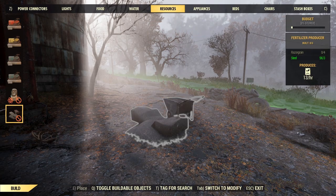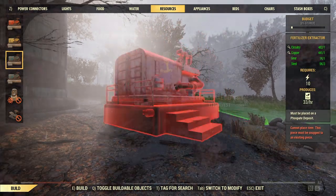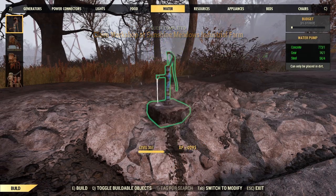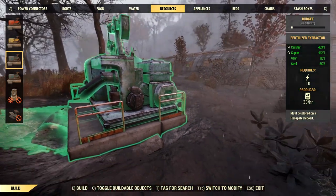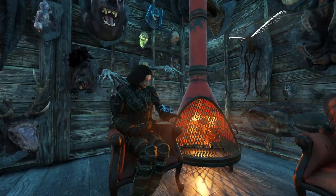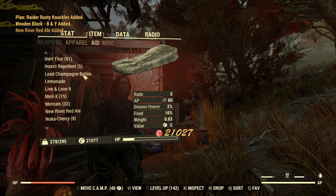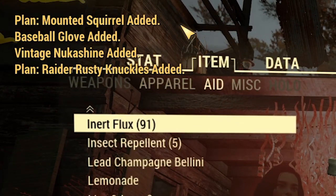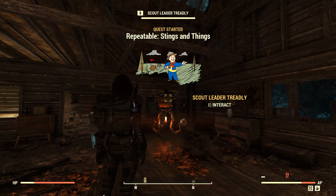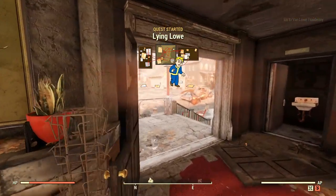Fertilizer producers can come in a few different forms. You can build a Brahmin pen after you find the plans for it and have that count, or build a producer at a workshop at a phosphate deposit. Sunshine Meadows is just one of the workshops that has a phosphate deposit spot. And last, we need to build some mounted heads — actually, you only need to build one. Finding plans for one should be super easy as they were very abundant with the Holiday Scorched event, so you'll see them in player vendors all over the place. Stings and Things often rewards a mounted plan, and there's also the Lying Low questline with a few fun side quests that also have different mounted plans.